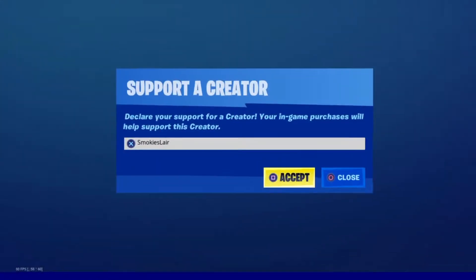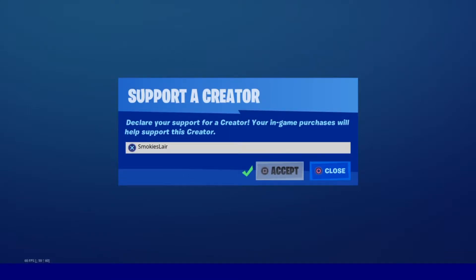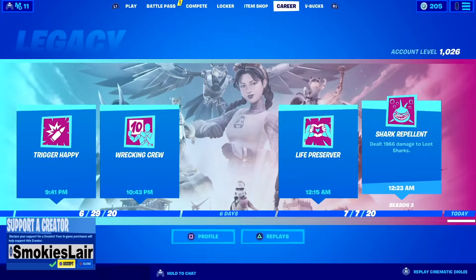Remember guys to enter code Smokey's Lair into the creator code spot in the Fortnite item shop to help the stream grow. Good evening ladies and gentlemen, boys and girls, and welcome to Smokey's Lair where we're getting going with another Fortnite item shop on July 7th, 2020. I hope you guys are having a great night — let's get right into it.